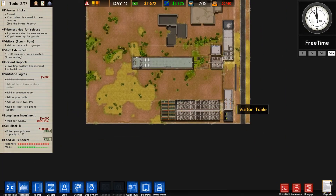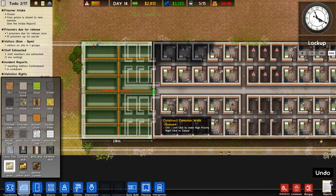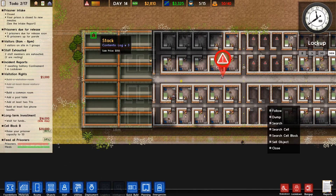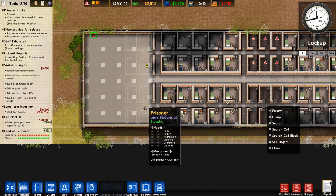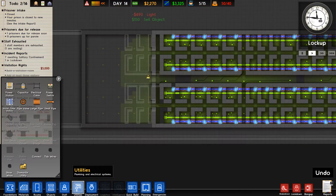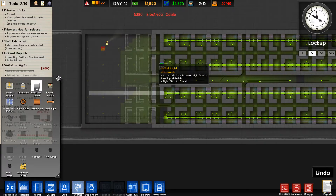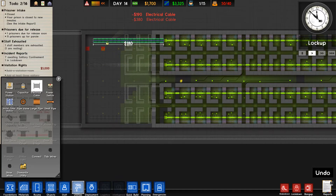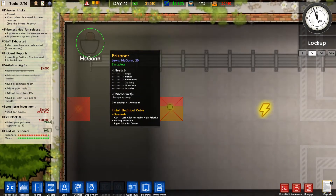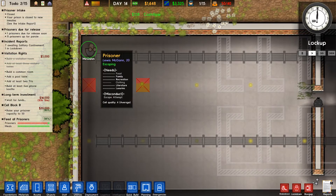Good luck, mate. For a brief moment he thought he could escape. We'll just leave him. Look at him — he's like, oh my god, what has happened, why is this happening to me? The walls just appeared around me, there's no way out, there's no way out!